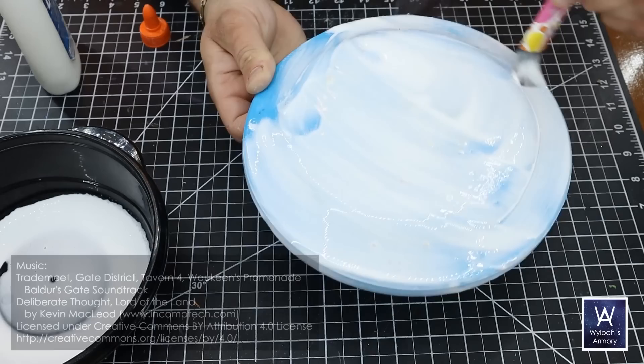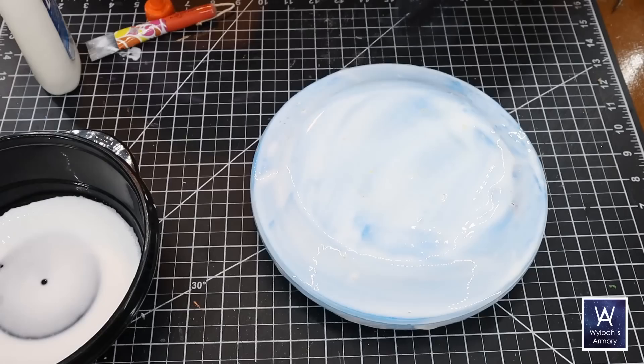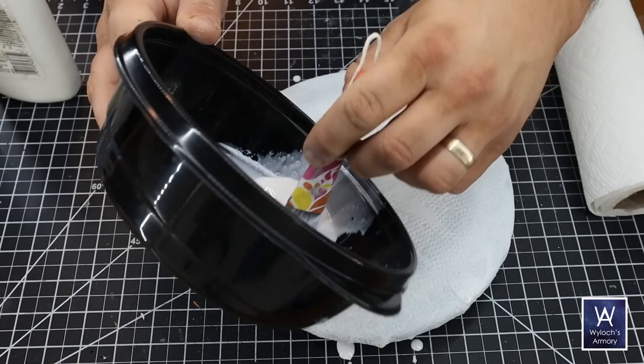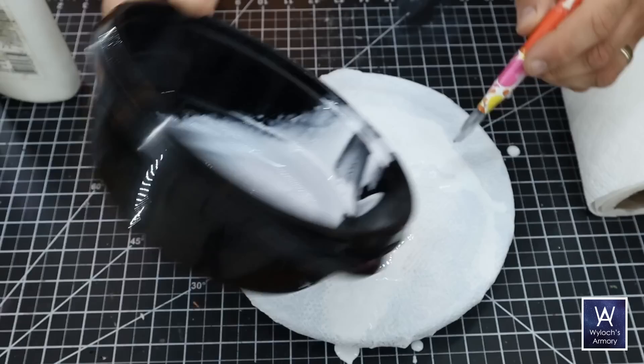Completely coat it — a nice thick coat, almost can't see the blue. From here I made it up as I went along. I started with some paper towel because it's pretty durable even when it gets soaked. At all times I maintained a vat of watered-down white glue, or it might have been water and Mod Podge — I can't remember, doesn't really matter. But I got this thing soaked.